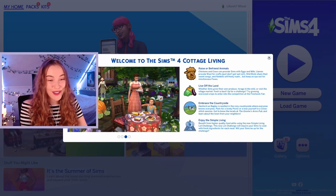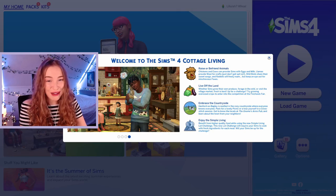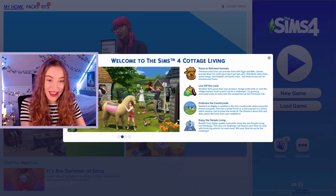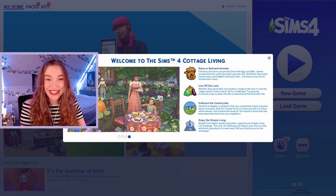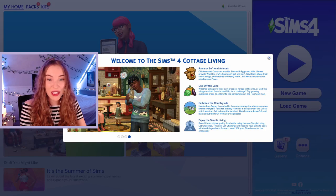Raise or befriend animals. Oh my god, this is my dream come true. Chickens and cows can provide Sims with eggs and milk. Llamas provide wool for crafts — just don't get spit on! Wild birds share their sweet songs and rabbits will freely roam, but keep an eye out for the mischievous foxes. Live off the land — whether Sims grow their own produce, forage in the wild or visit the village market, fresh is best. Try growing oversized crops to enter into the competition at the Finchwick Fair.